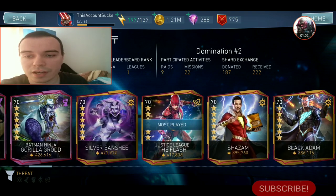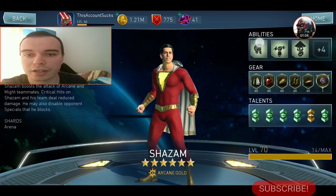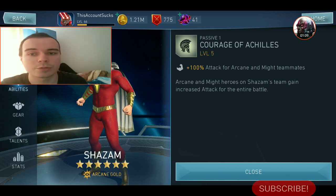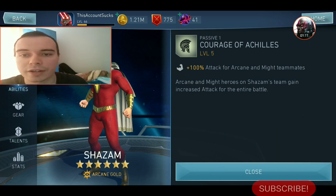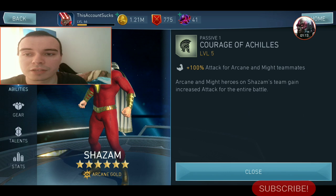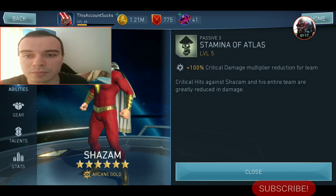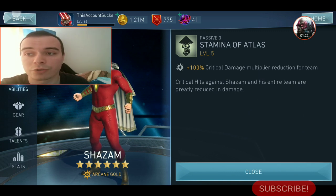There is Shazam. He's going to be a very good support character because of the fact that he is going to increase by 100% the attack of Arcane and Might teammates — himself included — and he is also going to grant them Stamina of Atlas, granting critical damage multiplier reduction for the team.